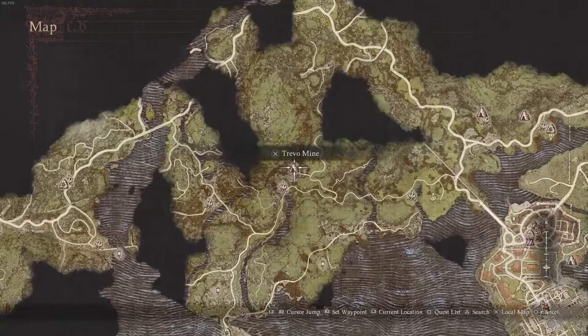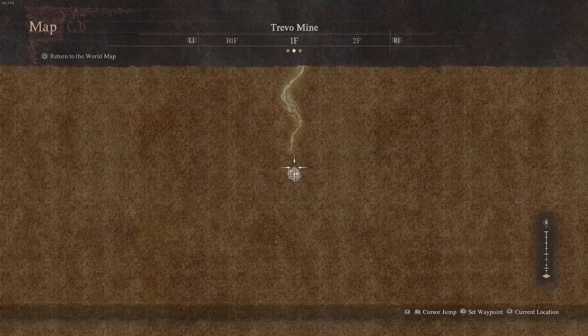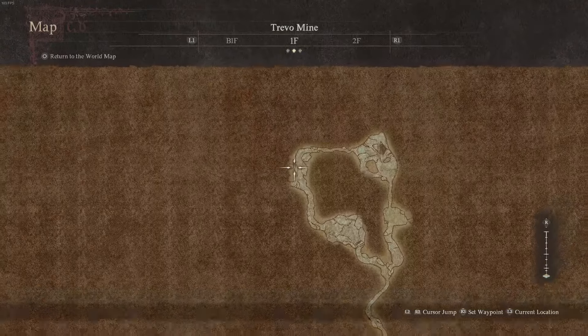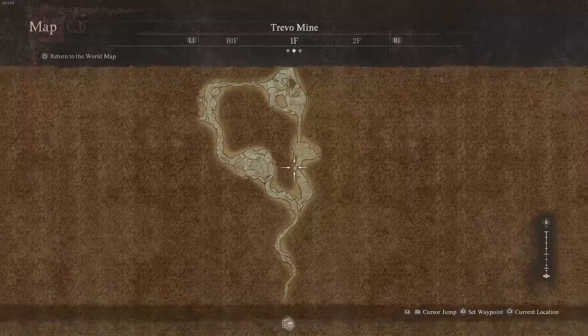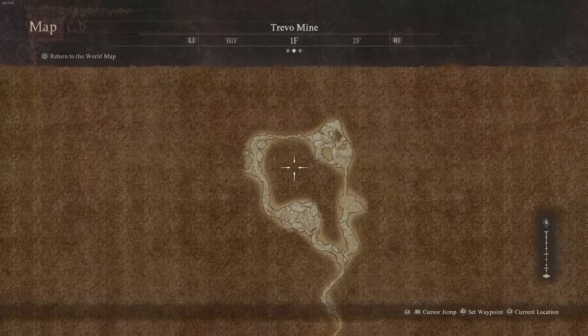You can quite simply follow the road exactly to where this mine is. Inside the mine, just follow along the path and you will find two chests within this cave that will give you a greatsword and a staff that are going to unlock the warrior and the sorceress vocation.